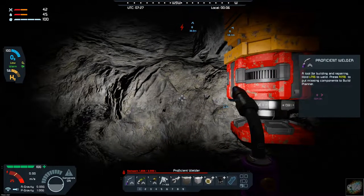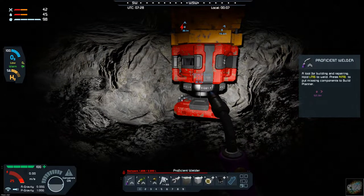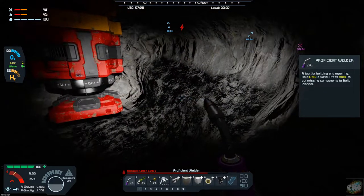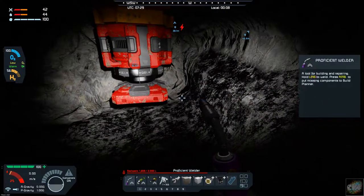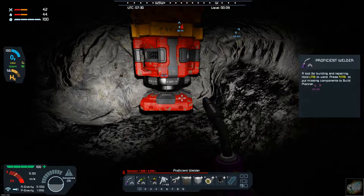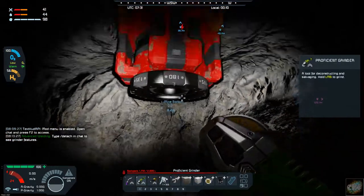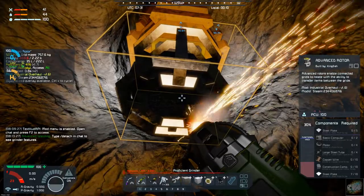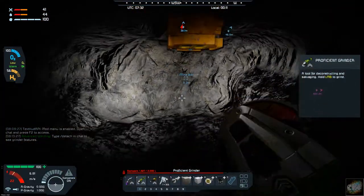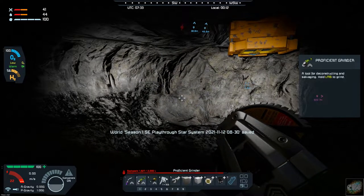I've ground it up and that's what I've got in my inventory right now — all the ground-up pieces. So what I'm going to do today is re-fix this. I'm going to take the advanced rotor off, then put a drill straight down and two drills off to the side. That should allow the system to spin around and drill out the contents.